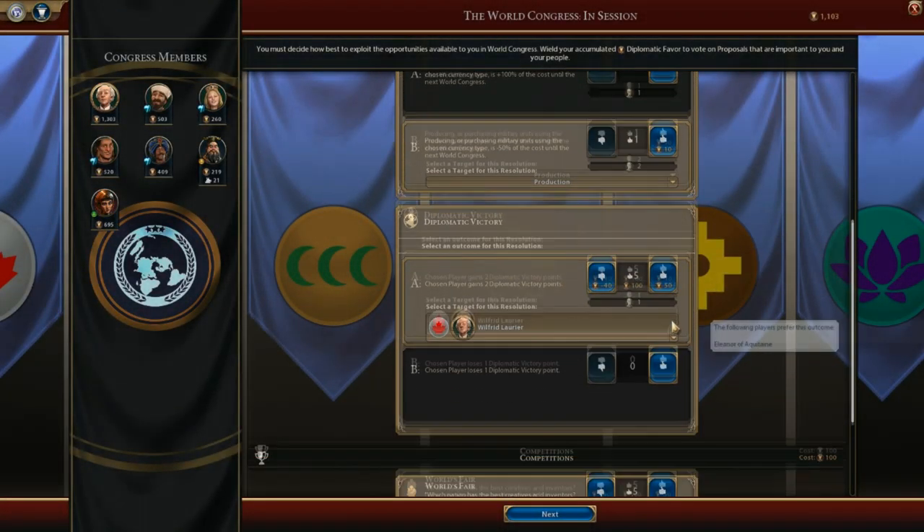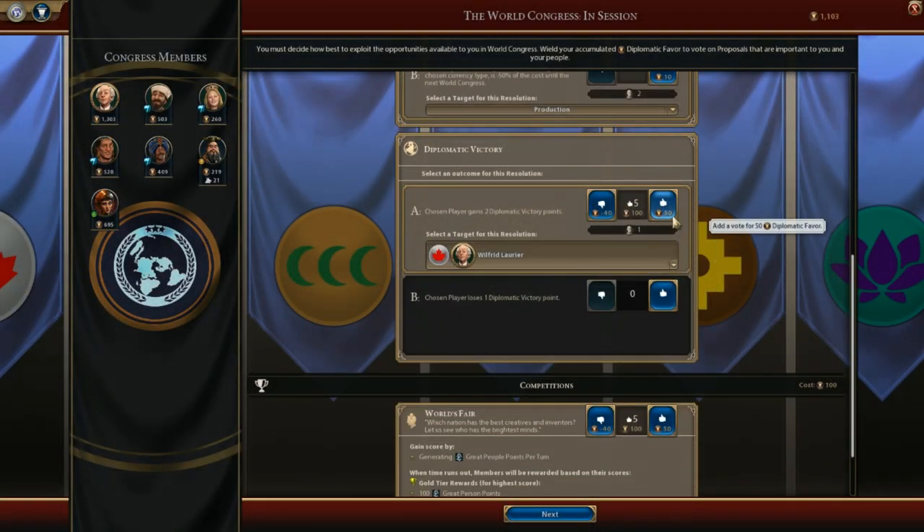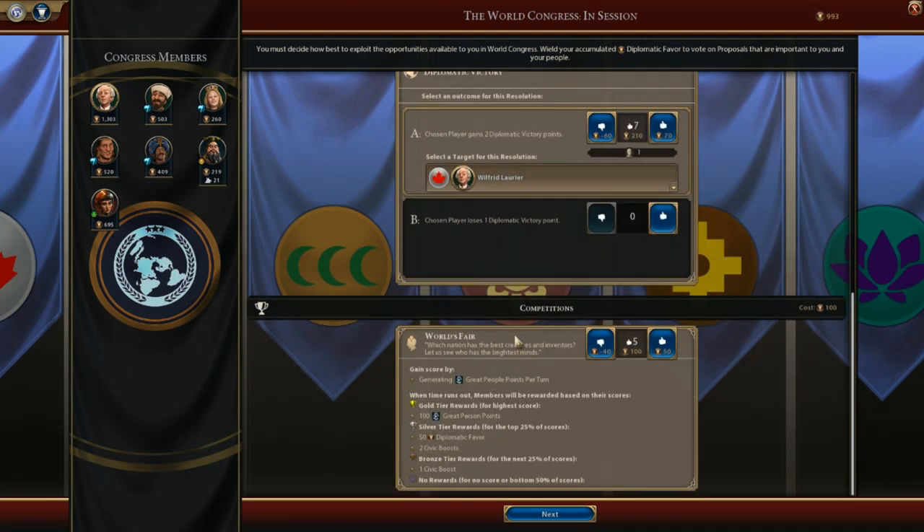Hey everyone, I'm going to talk about how to get a diplomatic victory in Civilization 6: Gathering Storm. This latest expansion adds a whole new victory type — the diplomatic one. To sum up how to win it, you basically need diplomatic victory points, and you essentially will not be able to win with this victory until after the modern era.